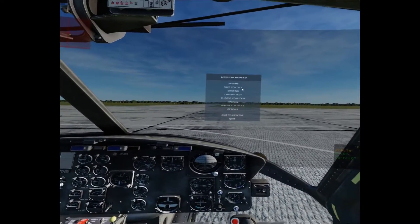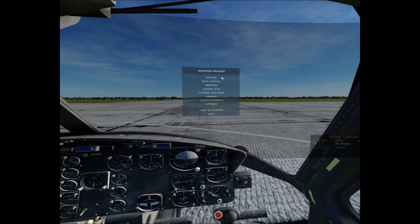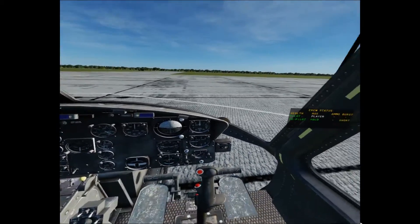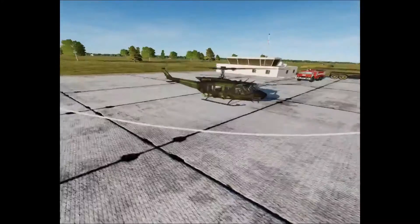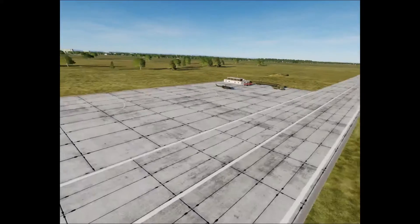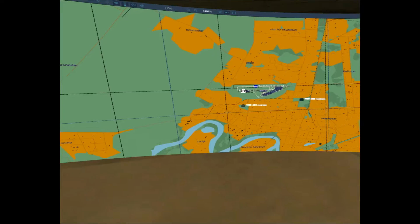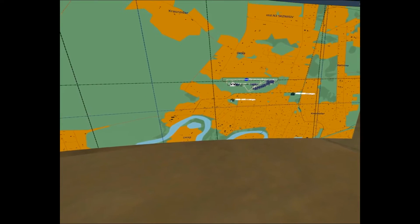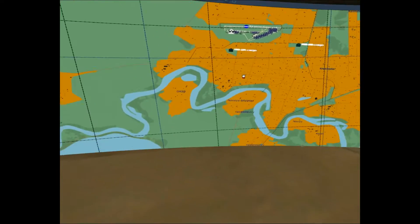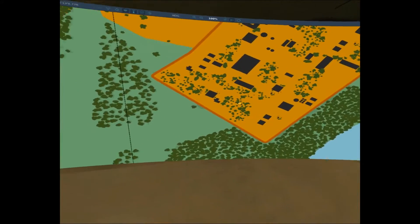Let's try to follow this replay here, see if it actually works. We're going to do some sling loading, starting off at the airport here. Just going to go to quick map use. We're starting at the airport here. We're going to pick up this cargo here, and I had a drop-off location marked.